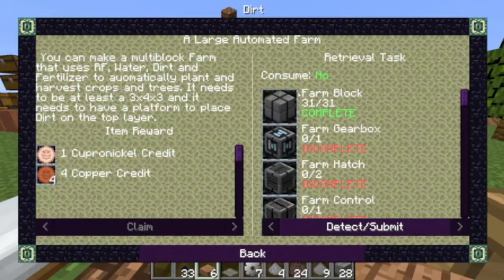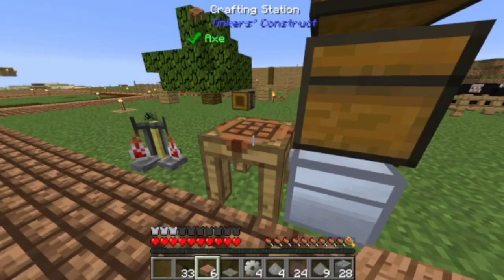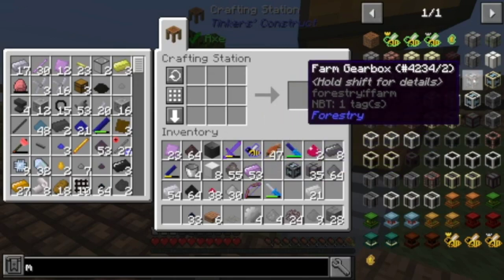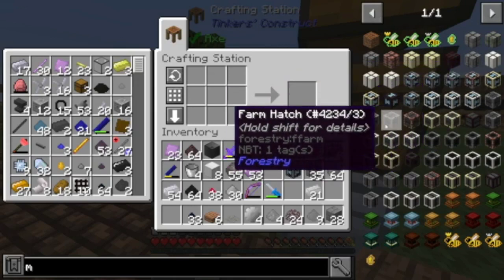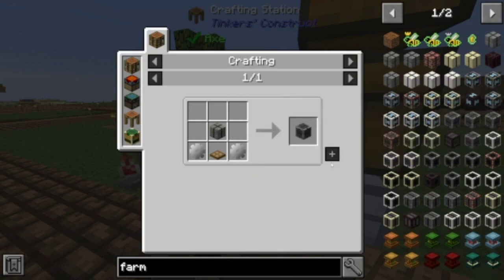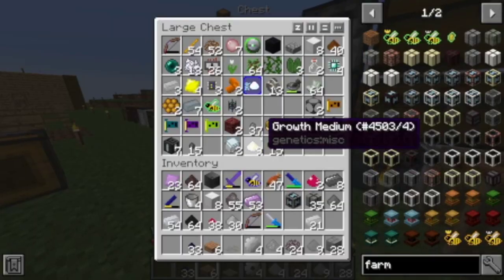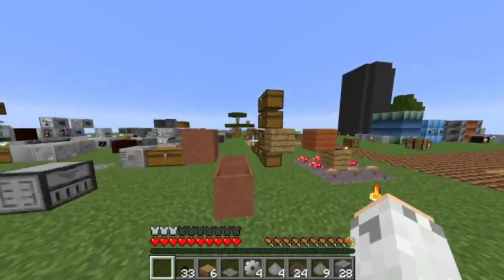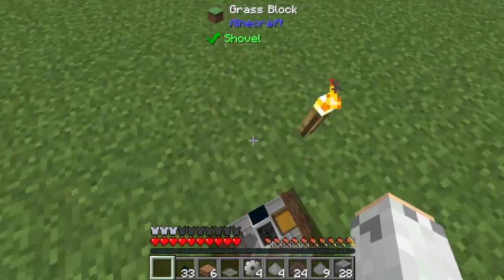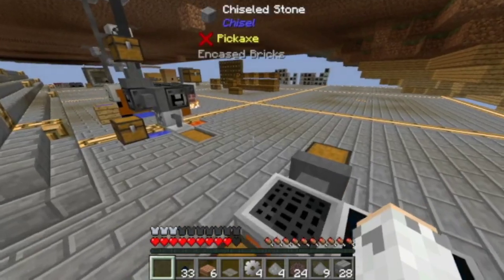So I got that now. I need one of you — two farm hatches, a control, and a valve. I'm missing that. Where did I put the extra wood? I think it's downstairs. That should be enough.